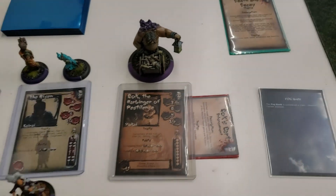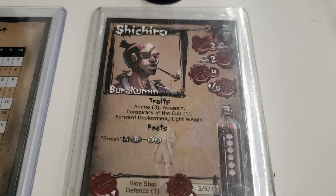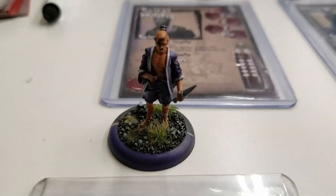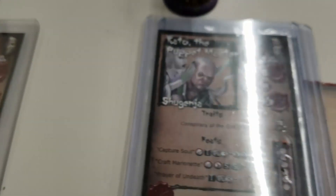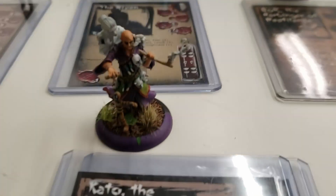Starting from the left and going to the right — I'm gonna run Chinchiro. He's my light-footed assassin, so he'll be able to sneak around a little bit and give me an advantage. Maybe they won't see him coming. To the right of him I'm gonna be running Kato, Puppet Master. I just like this model — not the best with him, but I like the whole idea of him.